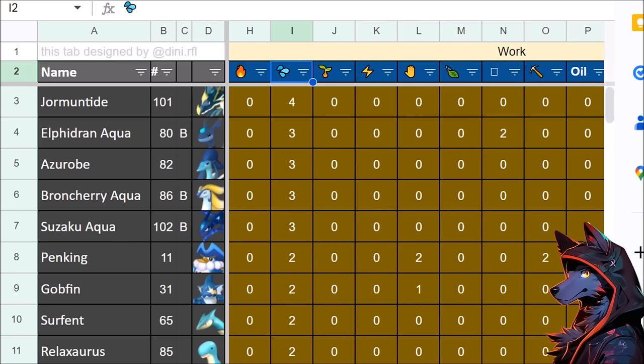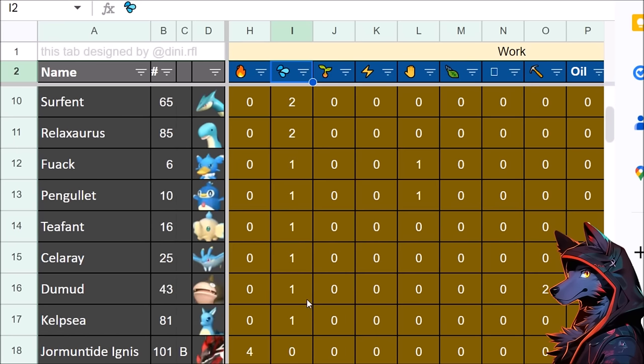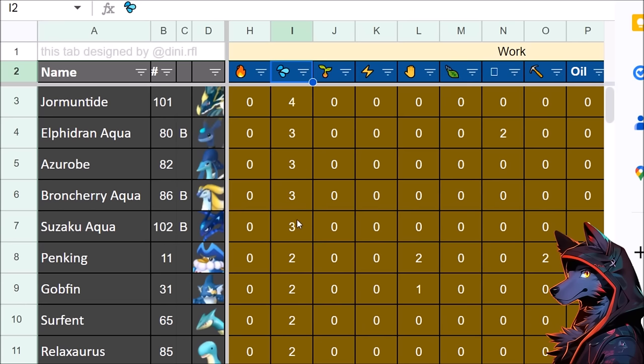Breeding chain optimizations make the game super wacky. You can also get heat-resistant pelt armor, run out to the desert, and find an egg of high value for breeding. Azurope is 3 watering. A lot of people are realizing that if you go to the nature reserve without getting caught, you can get some pretty good PALs early on. Penking is really good because it also has 2 mining and 2 handiwork, so it can just do whatever you need on the base.